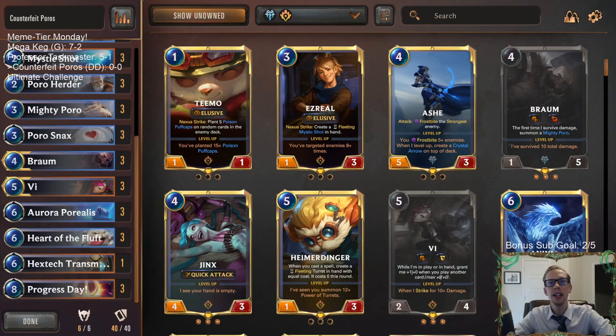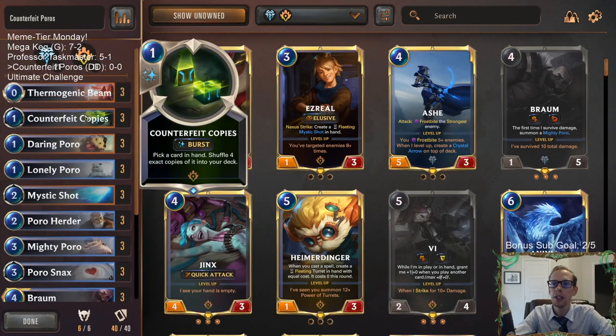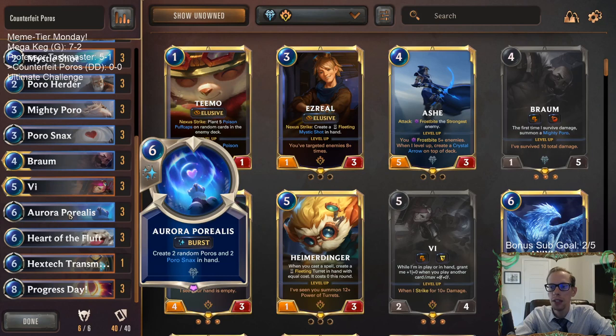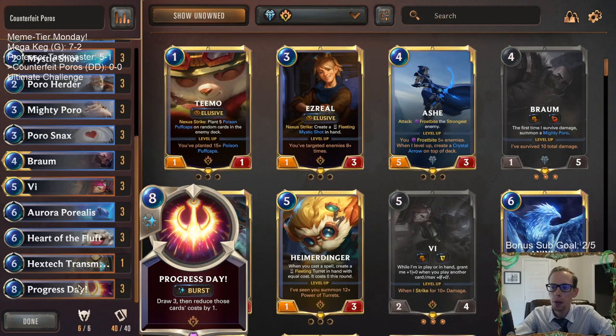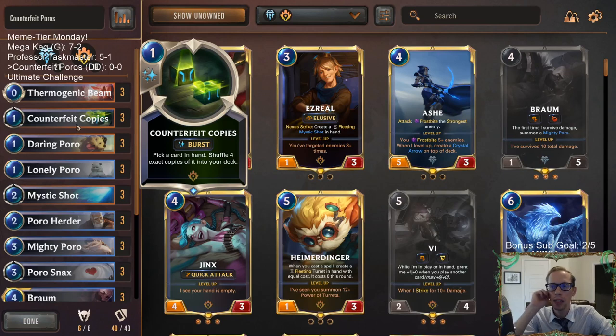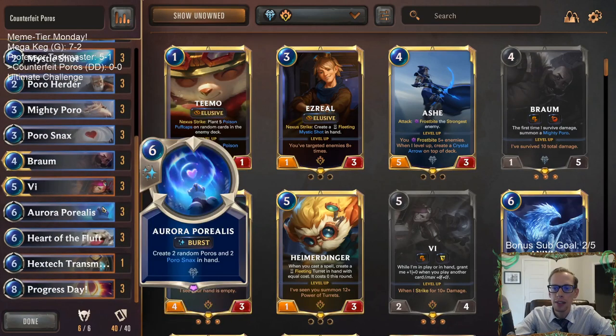Welcome everybody in Twitch chat and on YouTube for some Counterfeit Poros - our next Meme Tier Monday deck. We're coming back with the poros again, a little different version. We're playing Counterfeit Copies. The Counterfeit Copies aren't really for the poros too much - they're really for the spells. We want to hit Porosnacks with it, we want to hit Aurora Porialis, like this bell, so we can keep drawing more Aurora Porialis in the late game.